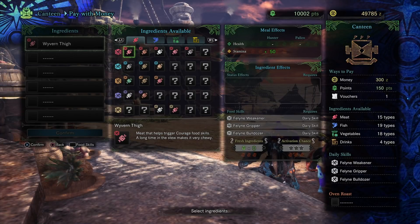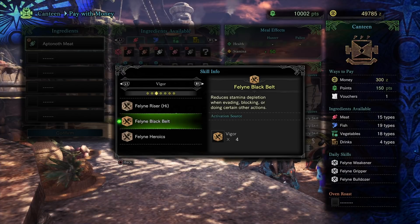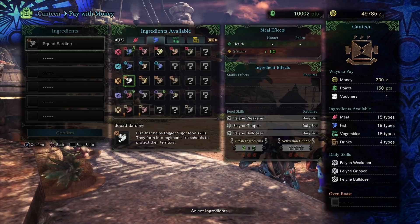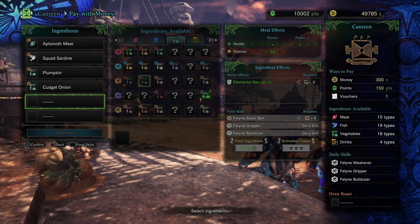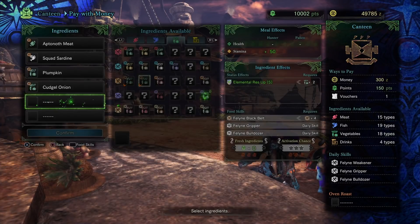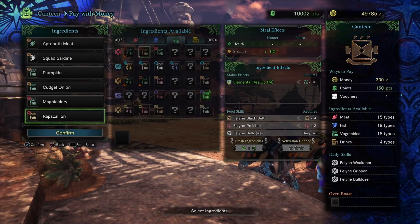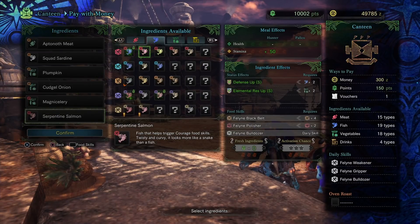Let's say we wanted the food skill Feline Black Belt. It's listed under the Vigor category and is the second one down, meaning it requires four Vigor category ingredients — it doesn't matter whether they're meat, fish, or vegetables, as long as they're Vigor category. With Feline Black Belt selected, we have two empty ingredient slots left. We could use those for Feline Polisher, which speeds up sharpening time, choosing any category we want. Since I chose two vegetables for that skill and already had two vegetables from Feline Black Belt, I now have Elemental Resistance Up Medium from four total vegetables.